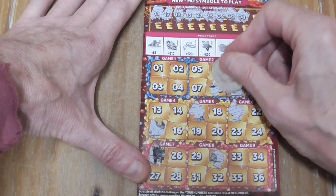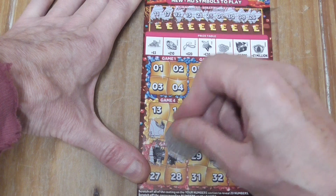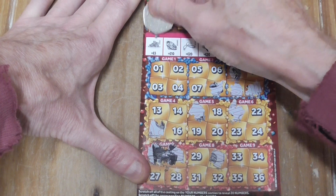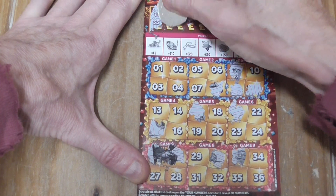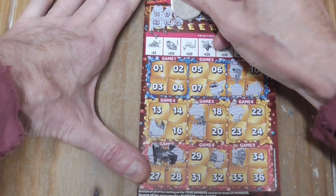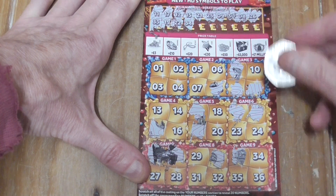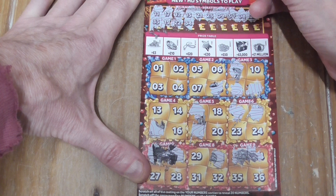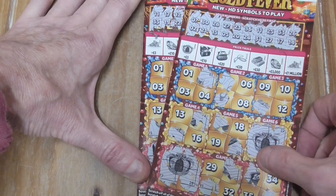Or 30 quid. 30, 8, 26 — halfway through. I'm waiting for one. 33. 19, 22, 34. I've just noticed on these — the last one, I've got the crown.